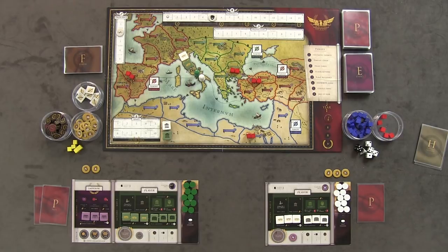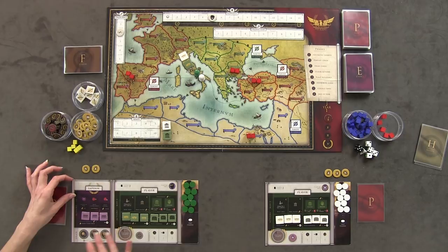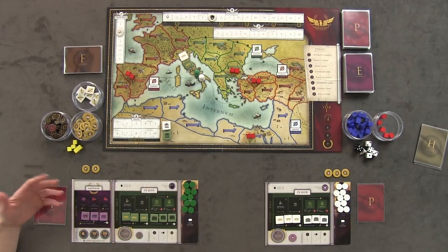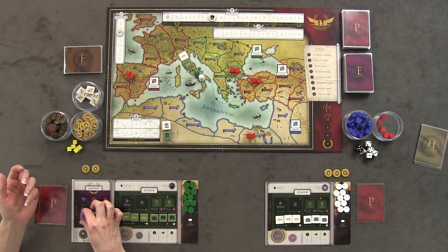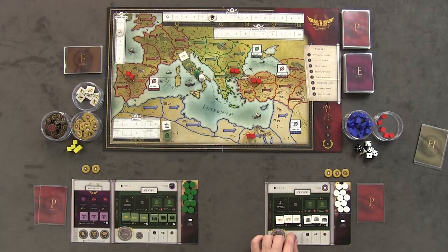Let's talk about the roles. In a two-player game, one starts as the Emperor and the other as the Heir, denoted by the heir token. In a three-player game there's also a Senator. The Emperor board is separate from the player board because it gets passed back and forth. In addition to regular player actions, the Emperor has additional actions: choosing an heir, moving legions, building aqueducts, and distributing grain. As the Heir, I'm next in line to become Emperor.